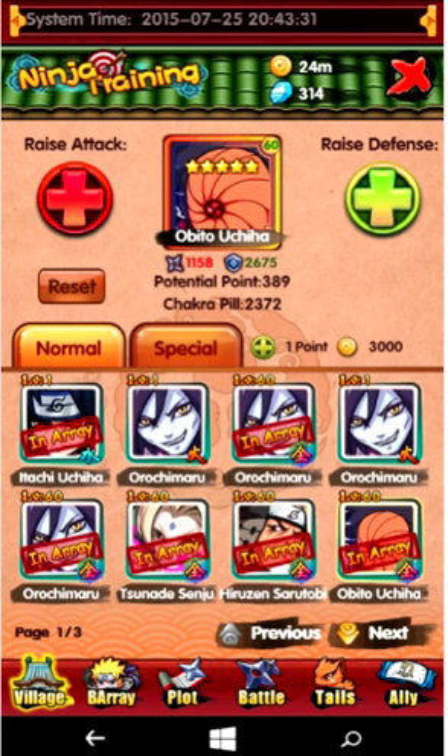It doesn't matter if, say, my Obito Uchiha has 389 potential points right now — if I evolved him, it would not reset his potential points back to 2,000 or whatever. It would basically just add on the potential points that I would get from evolving him.